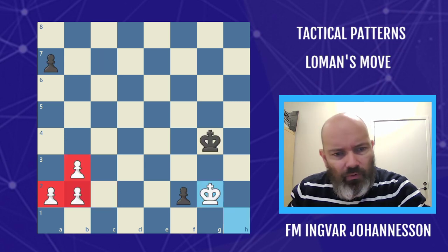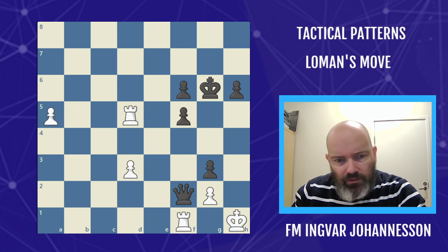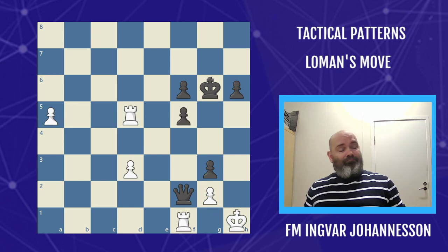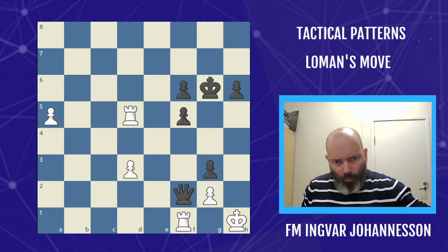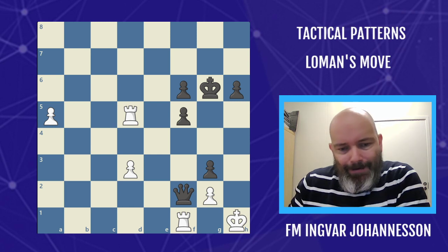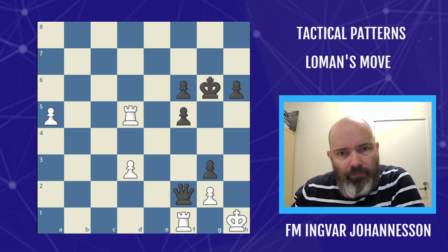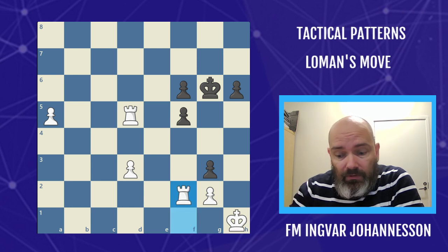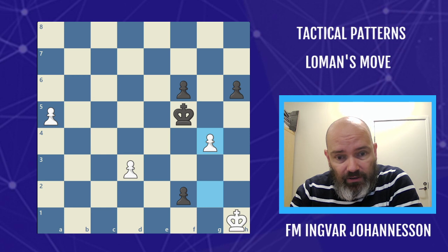The final example — white to move. We're looking at very similar examples. Black just played queen f2, trying to be clever, but was too clever for his own good — takes, takes, and rook takes f5, g4 check, and the king comes in.